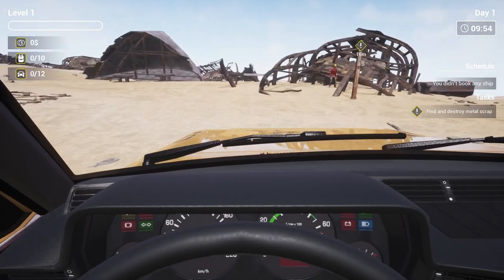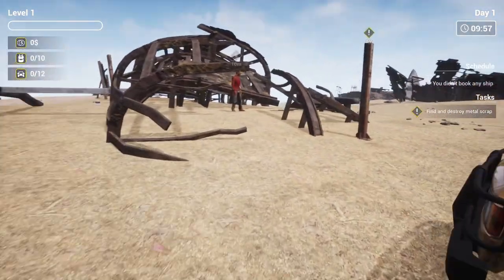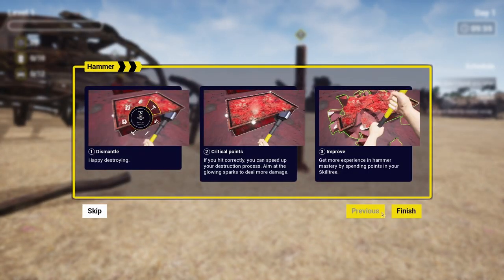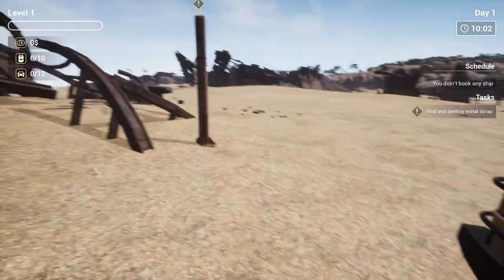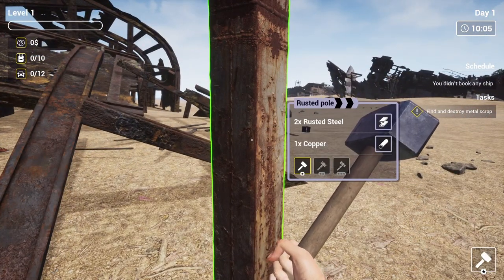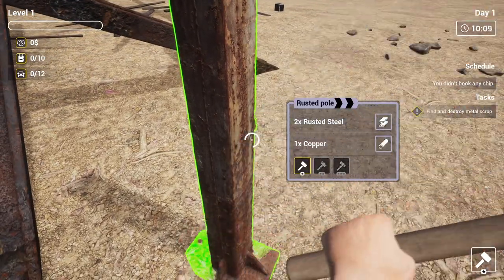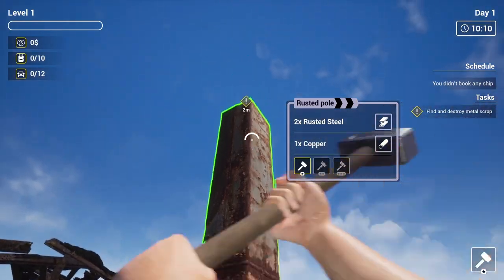The first thing you can do is collect some of the raw materials on the ground. You also want to go ahead and break these things that are sticking up. You'll know when you've got a proper one because when you approach it and put the target over it, it'll turn green. Notice the white spots — that's a weak point. You want to hit these weak points because it'll speed up the job.